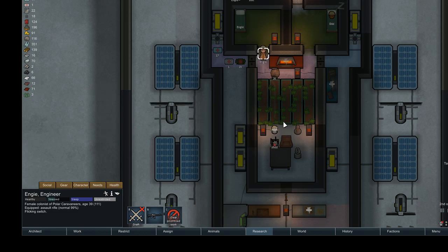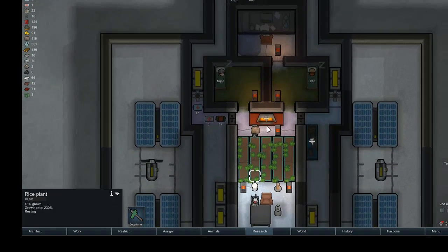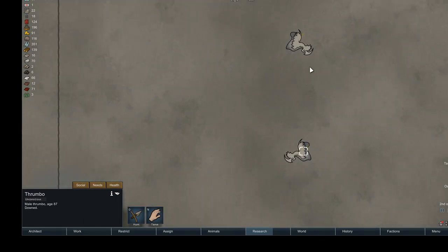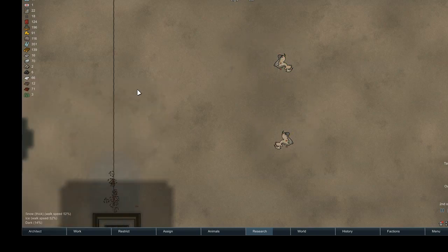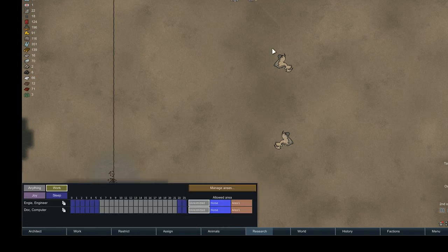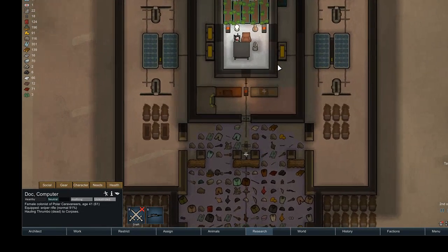I'm going to flick on the grow light early — I kind of forgot to yesterday. I'm really bad at remembering those repetitive tasks. Both the thrombos are down, and soon to be very very dead. All right, they're both dead. Doc is up and resting. Let's get Doc to haul some thrombo to the corpse zone.